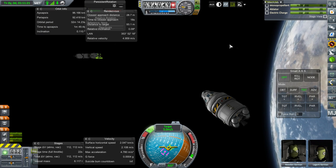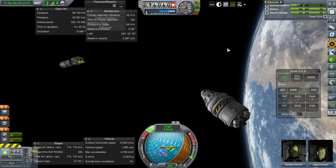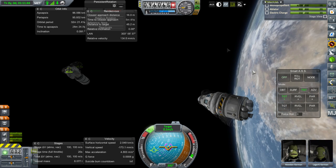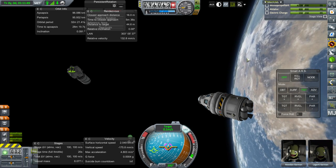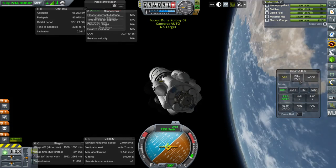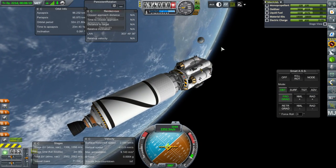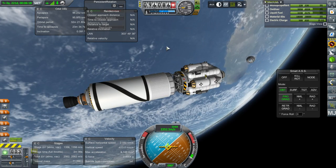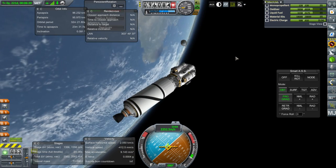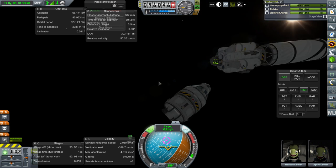Within 100 meters of the target now — it's tumbling a bit. Let's park it there for now. Prograde is fine, surprised it was tumbling at all if pointing prograde. Plenty of liquid fuel, oxidizer, material kits — the material kits are what we were trying to send. Trying to minimize relative velocity right now. Looks like that'll have to do.